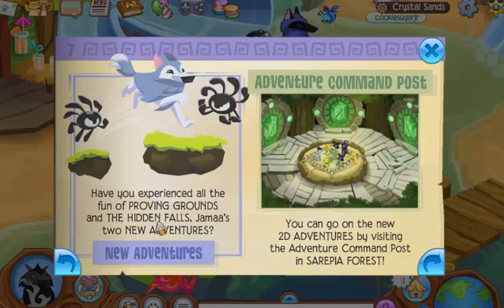Let's read this about the adventures. Have you experienced all the fun of Proving Grounds and the Hidden Falls? Jammah's two new adventures. You can go on the new 2D adventures by visiting the Adventure Command Post in Serapia Forest.